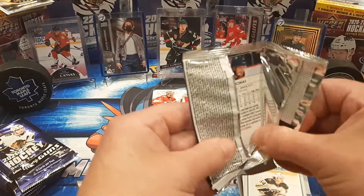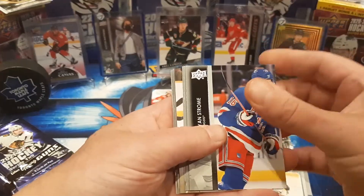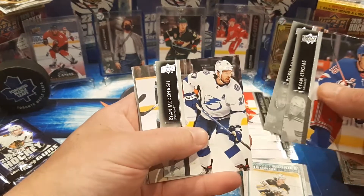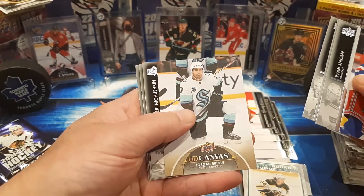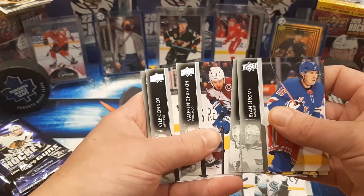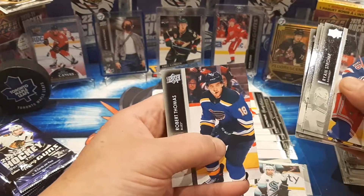Seven packs left to go. Let's get some big Young Gun here. We've got a canvas — Strom, Favri, McDonough. Jordan Eberle canvas. Nikushin, Connor, Nick Paul, and Robert Thomas.